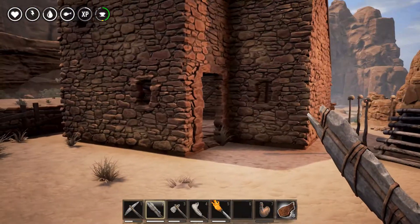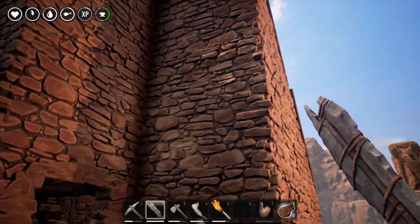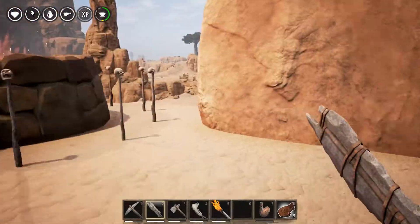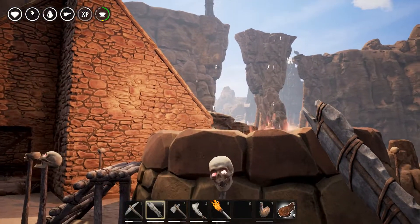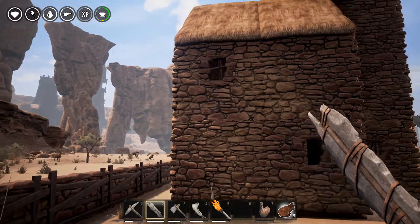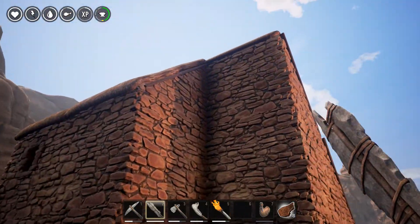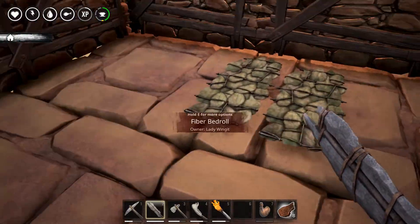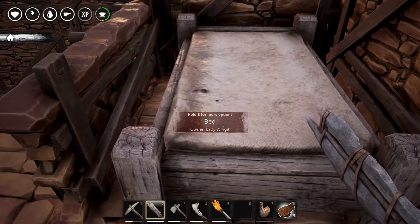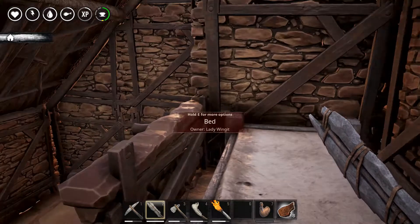I didn't initially have this house — this is the last thing I've done. This thing took a ridiculous amount of effort. It wasn't that tall initially. I was trying to have a roof on this side going one way and a roof on the jutty-out bit going another way, and I couldn't figure out how to tie the two together, so it just became taller. Just a few bed rolls here. I put this bed down upstairs hoping it lets me respawn more than once.